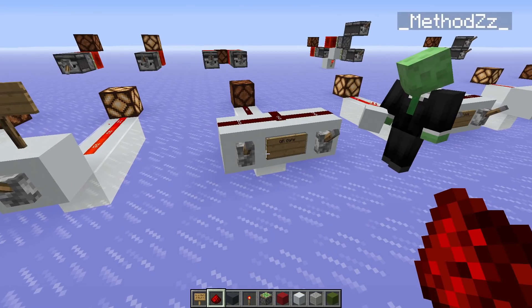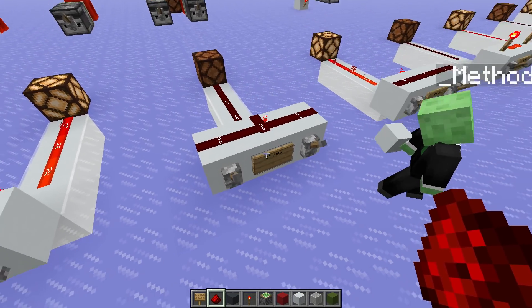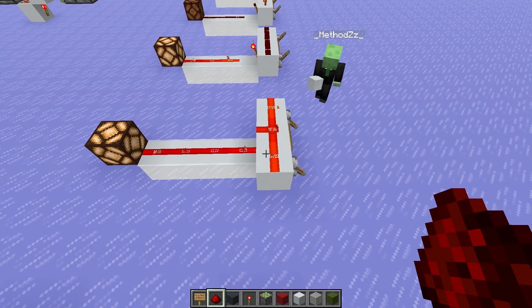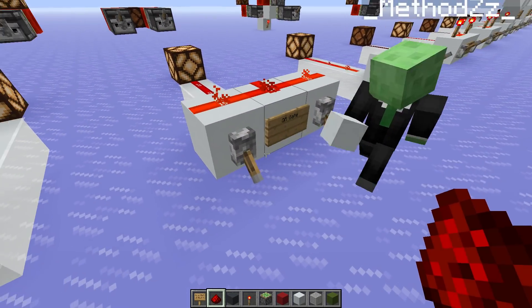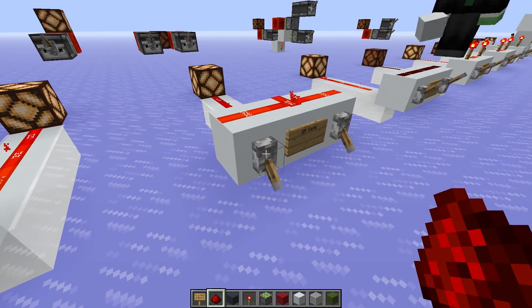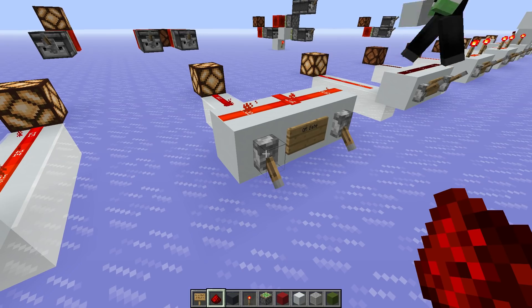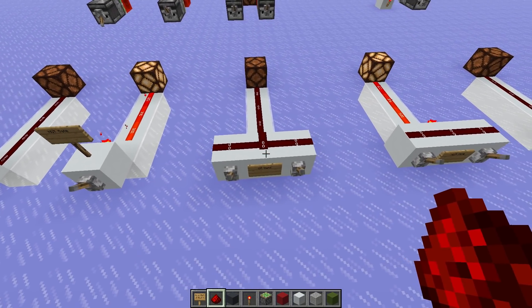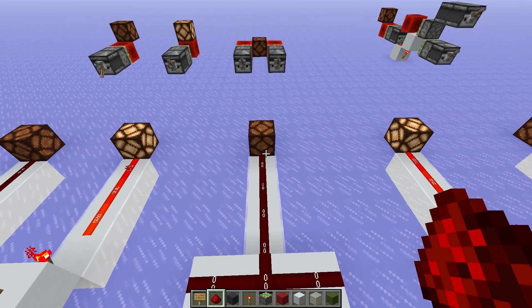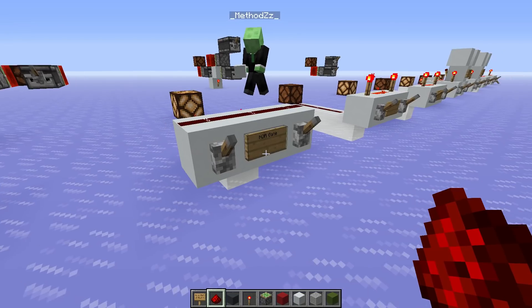Then we have the OR gate. That means if the left input or the right input is on — or if both of them are on — you get an output. So always imagine those blocks with the levers as your inputs. If any one of both is on, or both are on, it will be on. Then we have the NOR gate, which is the exact same thing, just inverted.